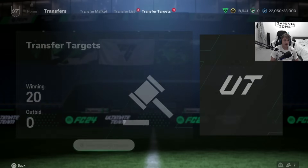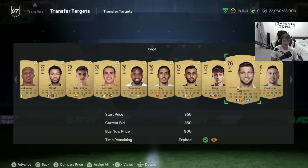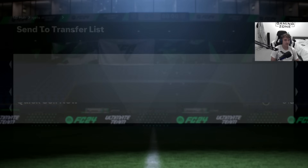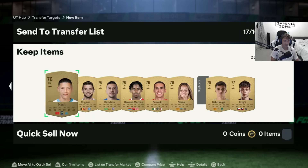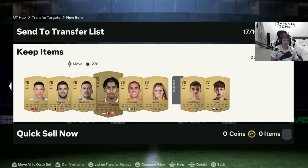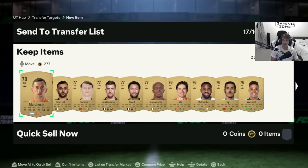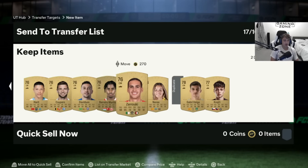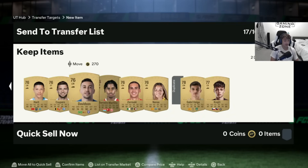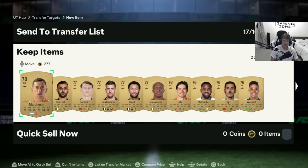We've won around 20 cards here for 350 coins. If we go and list these all up for 600 coins, the tax on that is 30 coins, so you're making 270 coins profit per card. Times that by 20 — that's nearly 5,000 coins profit already, and this SBC has been out for 5 minutes. You can rinse and repeat this method. Obviously you aren't going to want to list all of your cards because you also want to grind the objective in the SBC — we'll get to the objective in a minute.